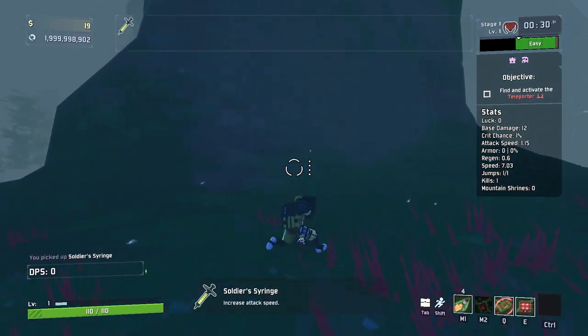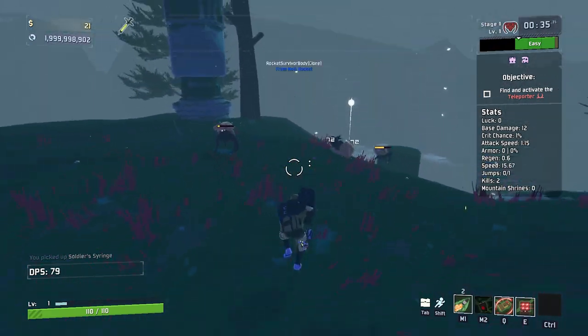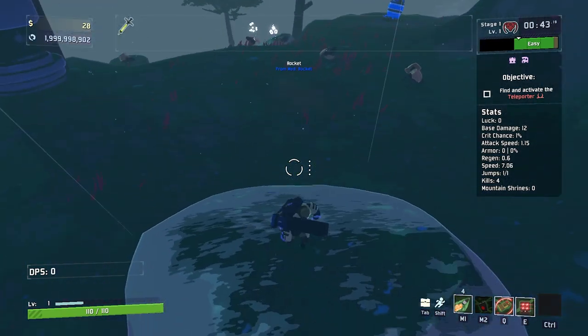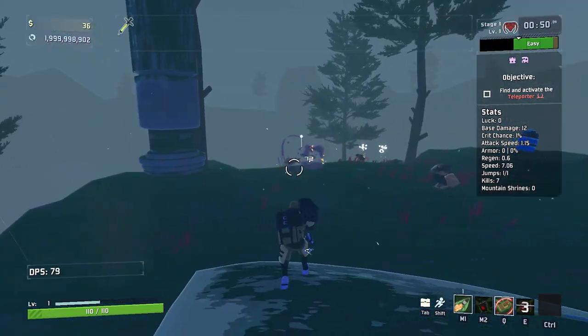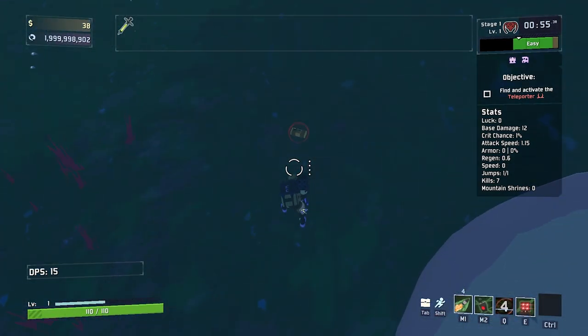Of course you have the M1, which shoots one singular rocket with a total of four before he reloads. His M2 is linked to his Q, which I'll show you in a second. His E fires all four rockets instantly with a reload, and you can do some pretty crispy damage.